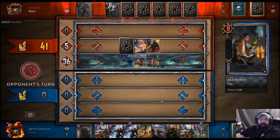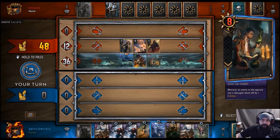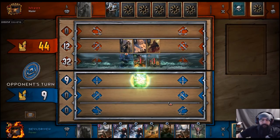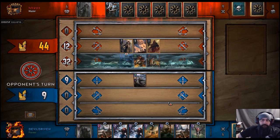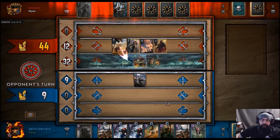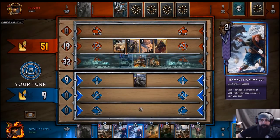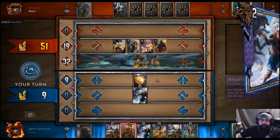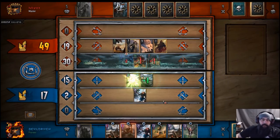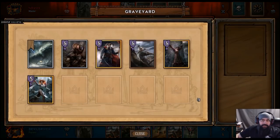I don't think he's got any more — well, he might have. So he reveals our card. Play the Axeman. Next we'll play the Hayman. Get him a little bit staggered. Next we Rez Darren.